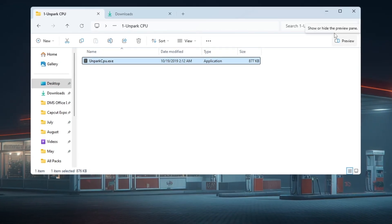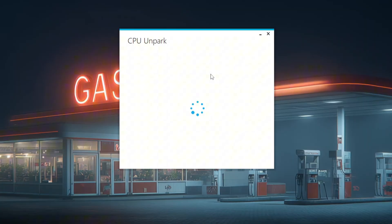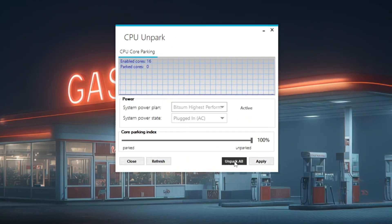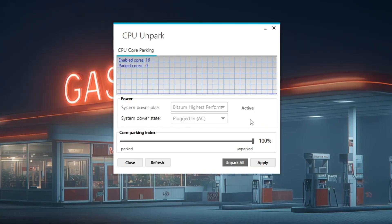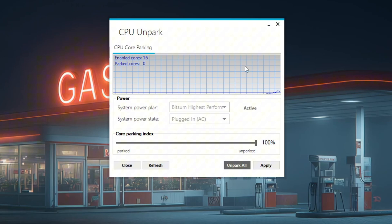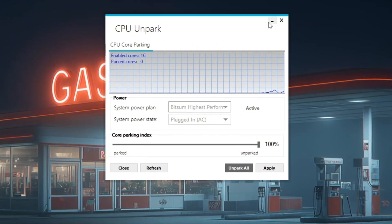When it opens, it will scan your CPU and show which cores are active and which ones are parked. Click the Unpark button to activate all your cores. Once this is done, your CPU will work at full strength. This will give you better performance in Fortnite, help the game run smoother, reduce FPS drops, and make your system faster overall.